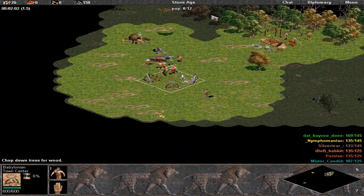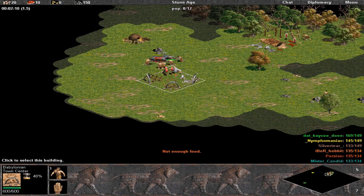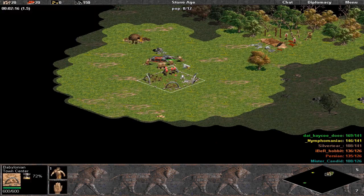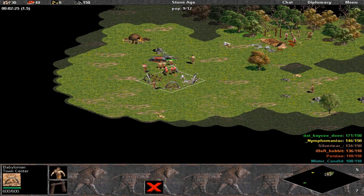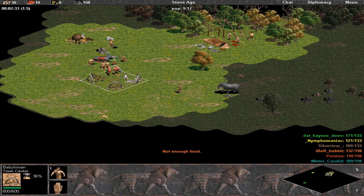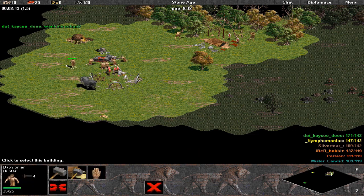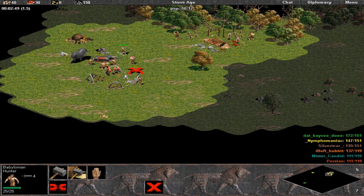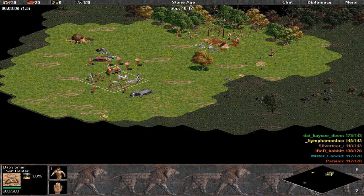Every map has certain opportunities, and you really have to adapt your strategy to the map that you have. That's why exploration is key in Age of Empires 1, and it's also why there are no well-defined build orders. Instead, there are some general guidelines. For instance, if you're going for a fast bronze strategy, you shouldn't bronze any later than 15 minutes into the game. On water maps, there are guidelines for when to make your docks. If you're going for a tool rush, generally you should go for 20 villagers and click the upgrade to the tool age no later than 7 minutes into the game.